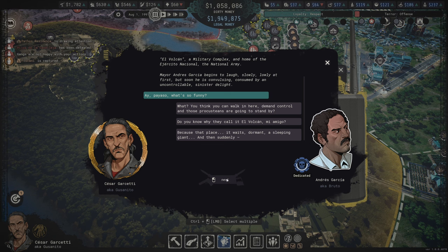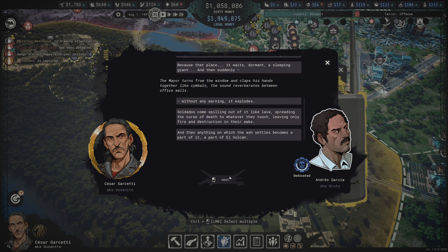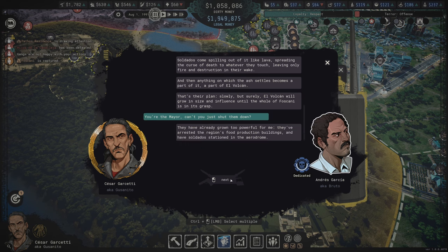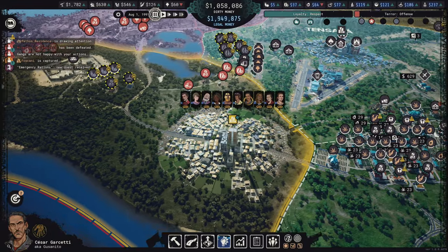Mayor Andreas Garcia begins to laugh - slowly at first, then convulsing. He says El Vulcan waits dormant like a volcano - a sleeping giant - then it suddenly explodes with salados spilling out like lava, spreading death and destruction to everything they touch. Anything the ashes settle on becomes part of El Vulcan. Slowly but surely El Vulcan will grow in size and influence until the whole of Foscani is in its grasp. The mayor says they've already arrested the region's food production buildings and have salados stationed in the aerodrome.